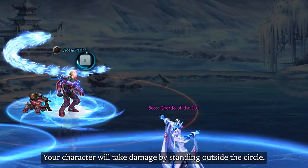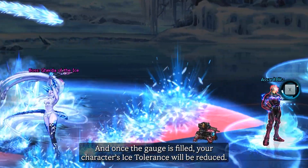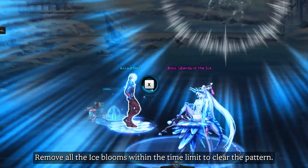Your character will take damage by standing outside the circle. And once the gauge is filled, your character's ice tolerance will be reduced.